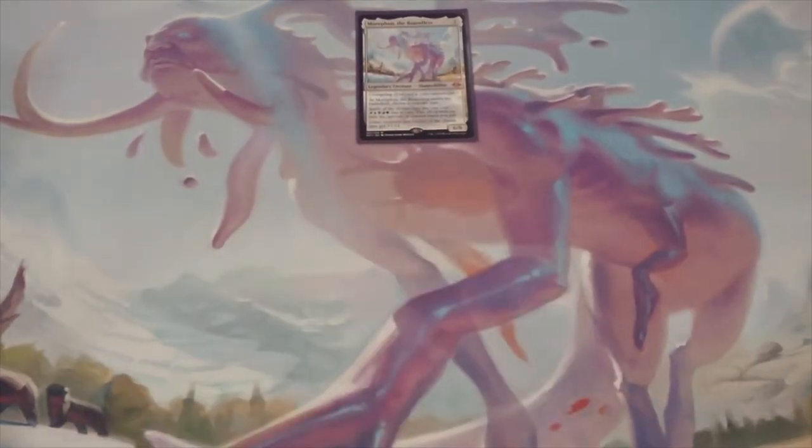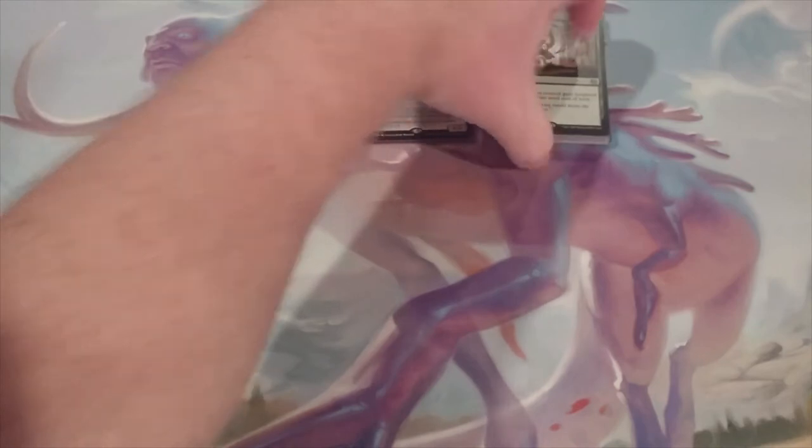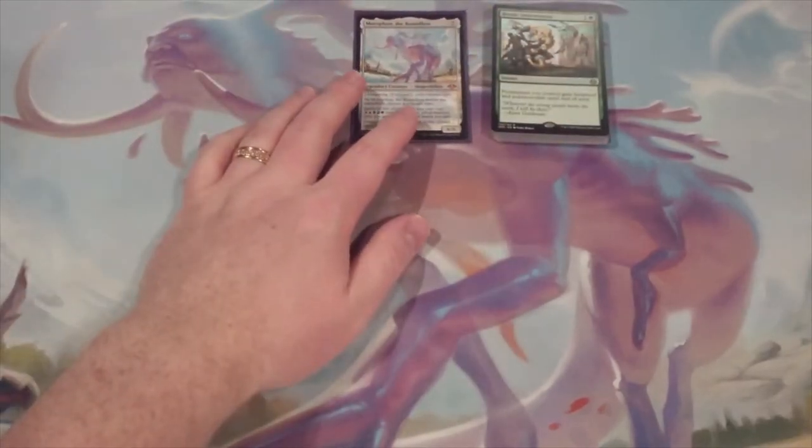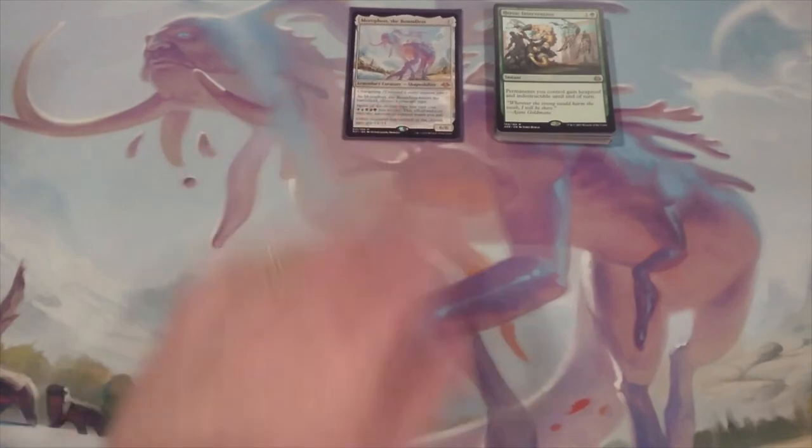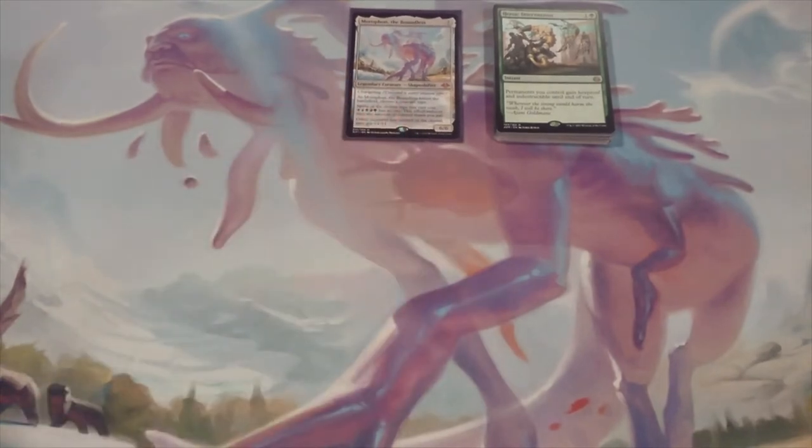So today, we are going to install the last of our ramp, the last of our removal, and we are also going to include some disruption. As we are revving our rat engine up to victory, we want to make sure that we keep our opponents at arm's length so they don't try to interact and interfere with what we're trying to do. But first is first, and that is ramp.